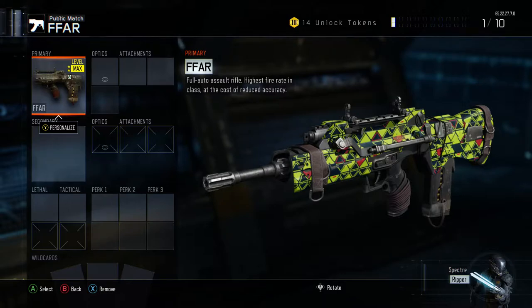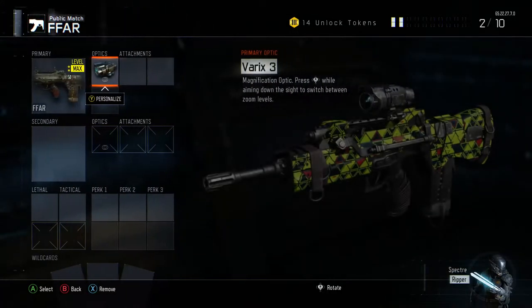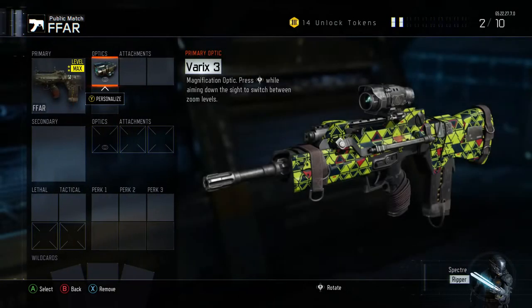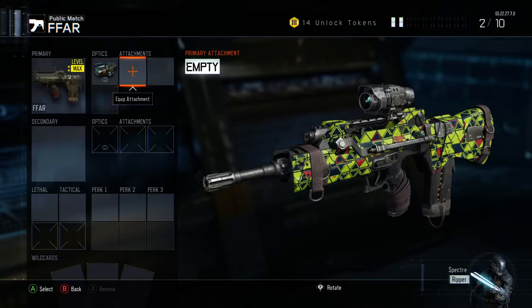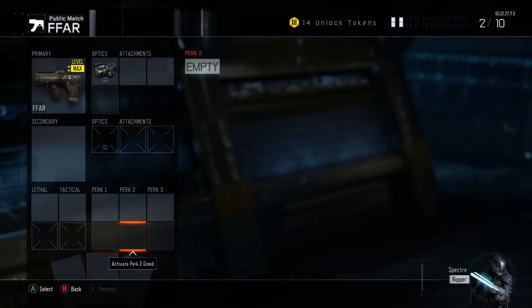Let's get right into the class setup. For the optic, with the new update I chose to put Varics on it, because it's like putting two grips — I'd rather use an optic instead of an attachment. It saves an extra slot so you don't have to use an extra primary gunfighter.